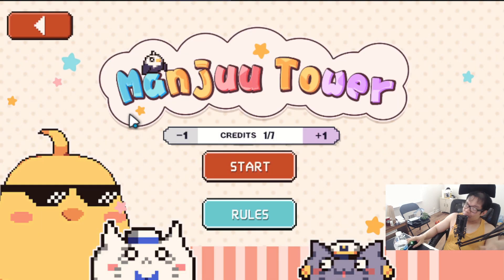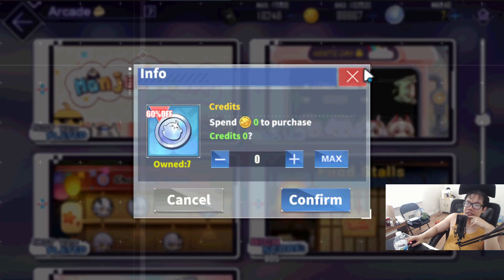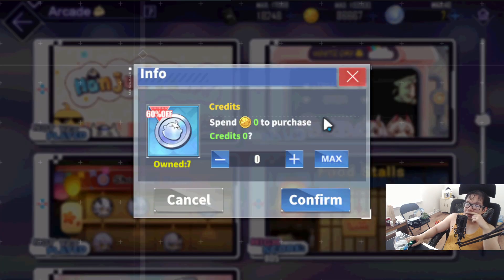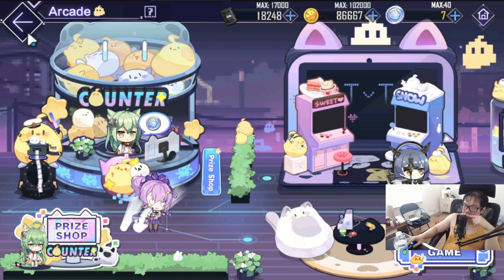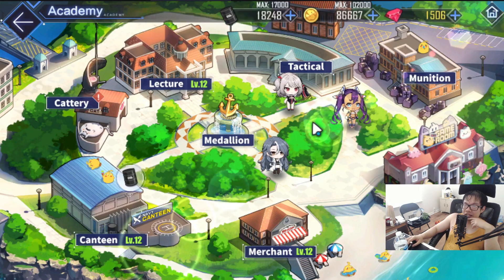If you guys want to cheat and do it that way, go ahead — that's what a lot of people do for events. But if you want to sit here and play the game the way it's meant to be and have fun like the developers intended, nobody's stopping you. You do get tokens either way. You can also buy tokens with coins, which is really cool. Spend some points, get some gear skin boxes. A lot of you are tight on coins right now though, so I'd advise waiting on that.